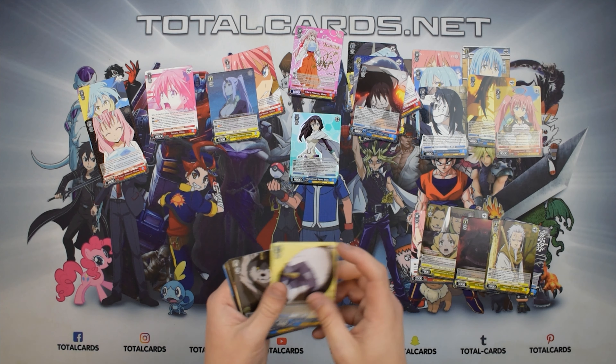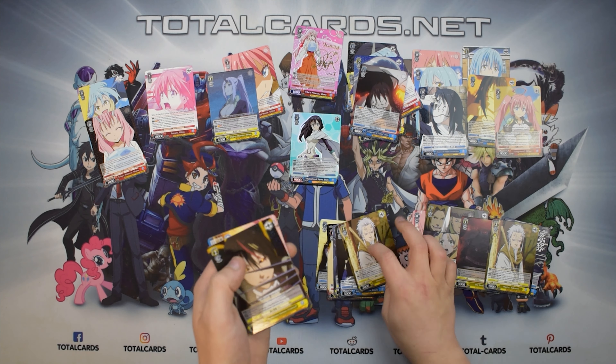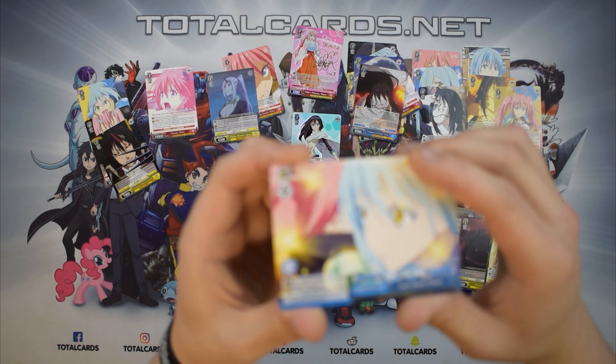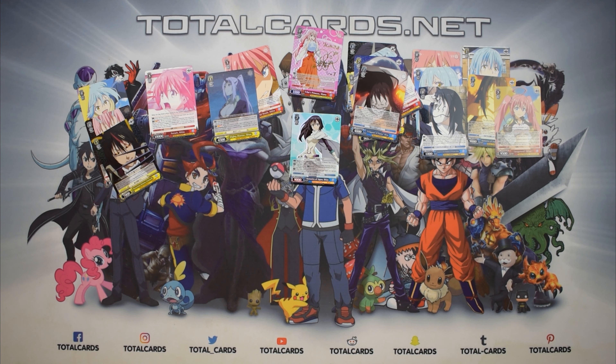So Ranga, Ranga, Milim, Orcs, Rimaru, Hakuro, and a Mysterious Demon Cornwell rare. Our climax is Last Ditch Effort. Let's move on — put these to the side. Then we have our last pack.